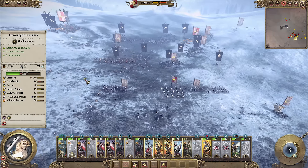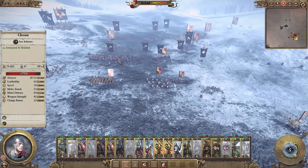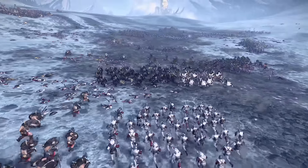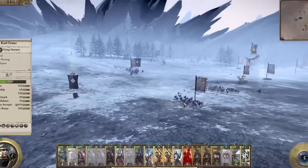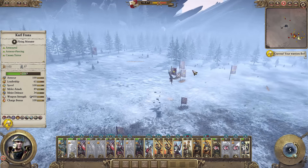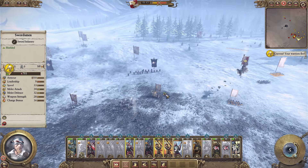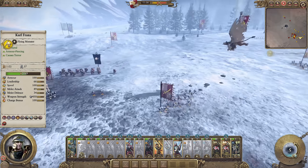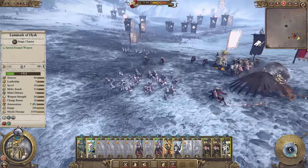These guys are terrified of the Chaos Warriors. You could hear them early on in deployment — they literally say things like 'we can't win this, the Chaos are too powerful', which is really cool. That's a lot of units lost and a lot of routing units. The artillery is completely offline and no one is manning it. The Luminarch was wavering, just came back, and they're getting crushed by another charge. This is brutal.